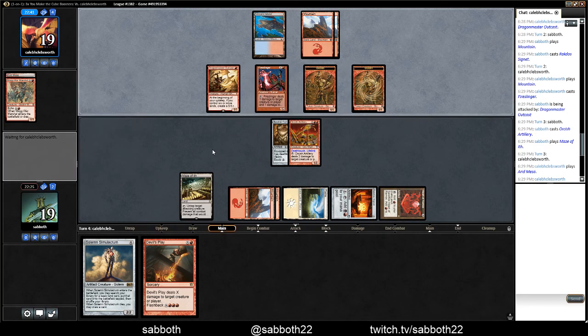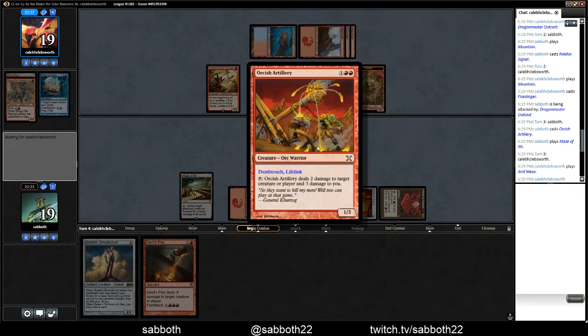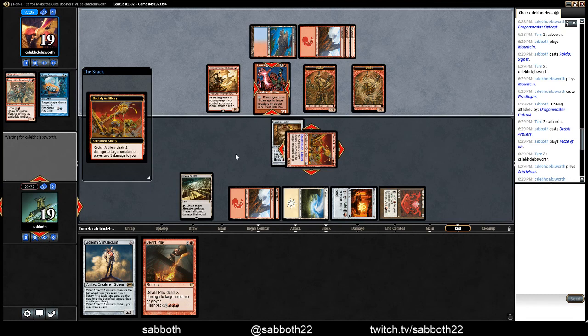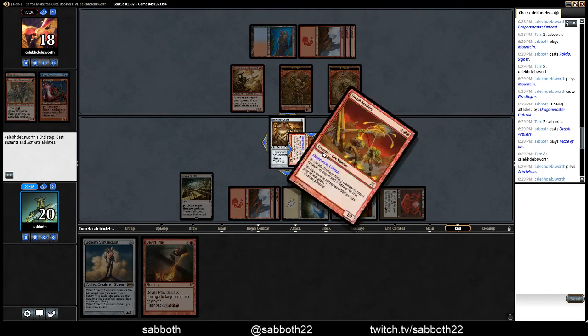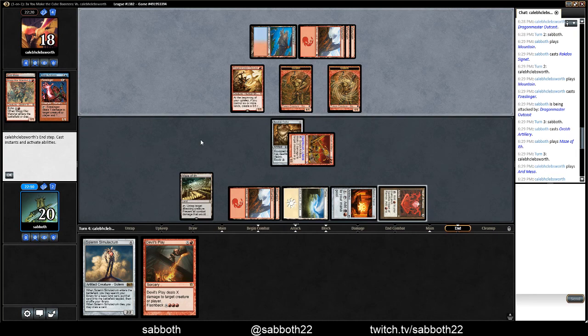They're going to keep their mana up, and that's fine. I don't need to kill the Outcast immediately — I can kind of go for the Fireslinger first, because even if they deal with the Artillery, we'll have Devil's Play to worry about. Kill that Fireslinger. So we go to 18... 17. Wait — the damage we deal to ourselves is negated? It's much better than I thought.